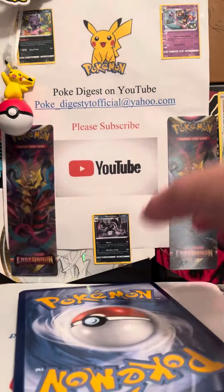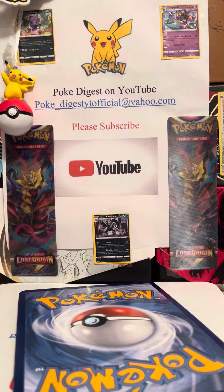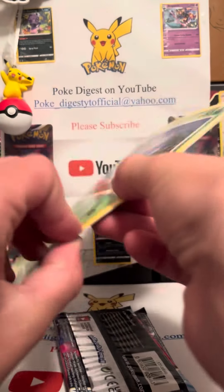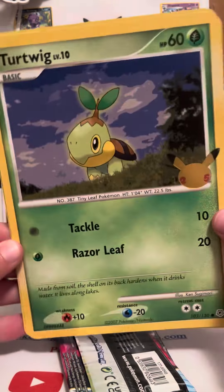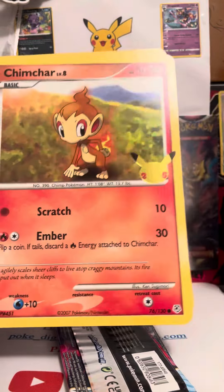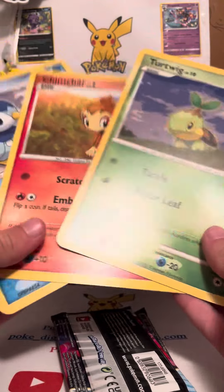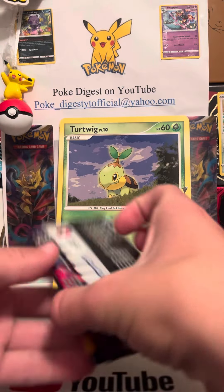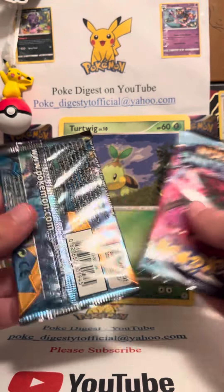So there are two random booster packs in there and three jumbo cards. Let's see the jumbo cards - I have not seen them yet. Okay, there we go: we got Turtwig, looks pretty cool, we got Chimchar and Piplup. Pretty cool combo. I don't think I have these three jumbo cards, so I'll take them.